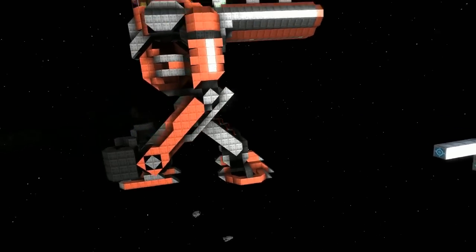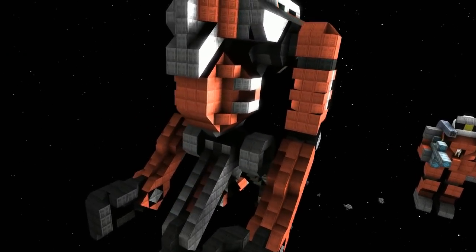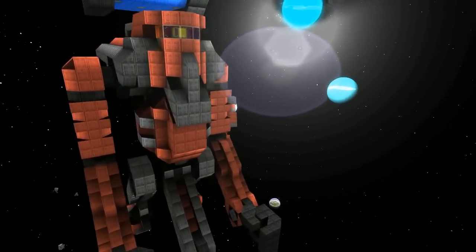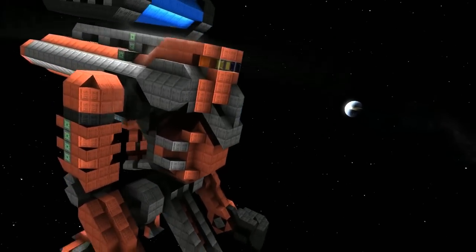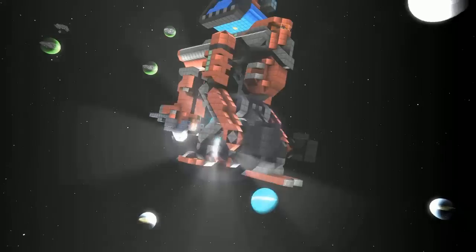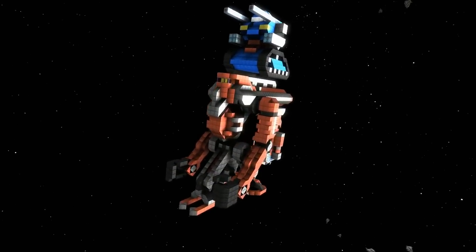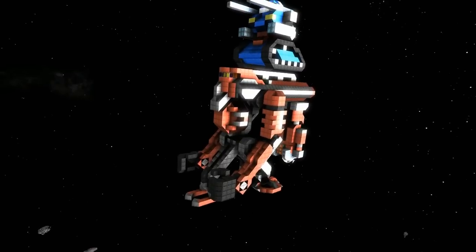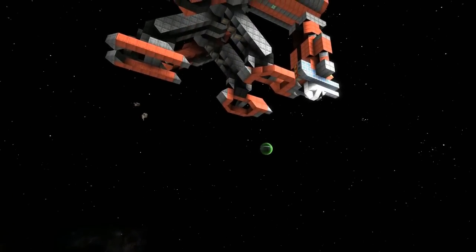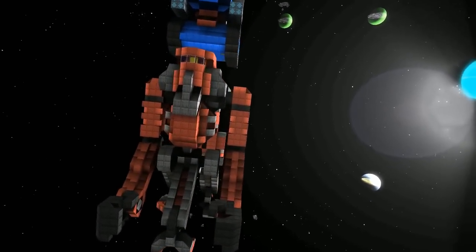Behind is just the transport mech — he's not particularly interesting stuff-wise, he hasn't got any weapons or anything, so he doesn't really matter. He's a tug — a strong tug! I'm proud of how he turned out. His name is Big Red. This is the tripedal vehicle transport version.